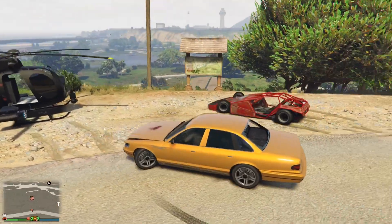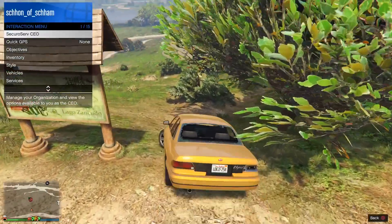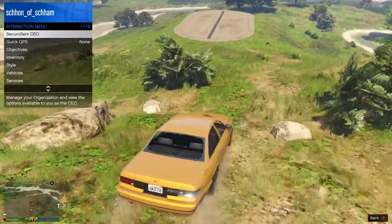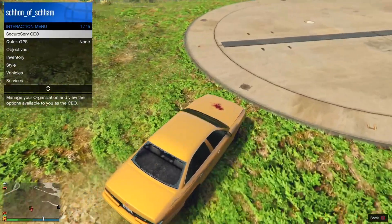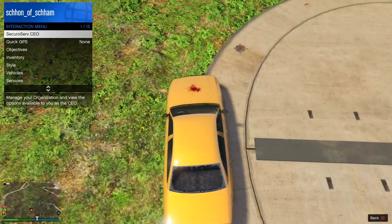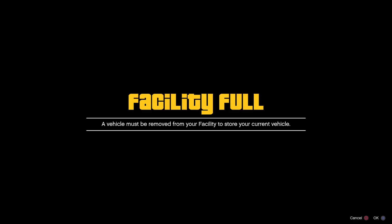Once you arrive at your facility, tell your friend to call in a ramp car — whether it's a ramp buggy or a phantom wedge. Pull up the interaction menu and make your way to your facility. Angle your vehicle the way shown in the gameplay — I recommend using a flat-top vehicle like the one in the gameplay. Once you have angled yourself, close the interaction menu and tell your friend to flip your vehicle upside down.